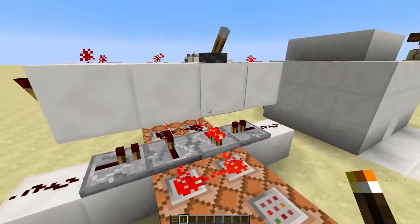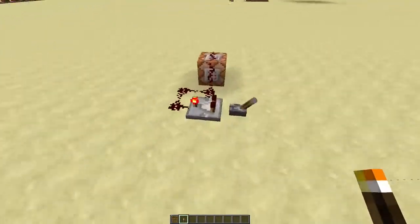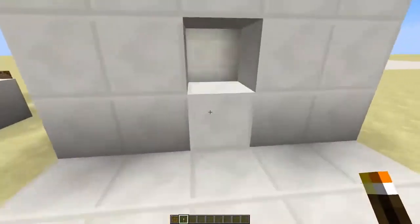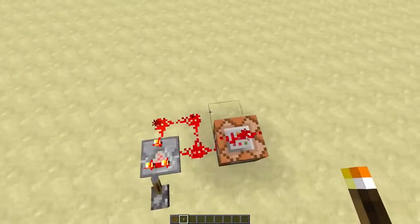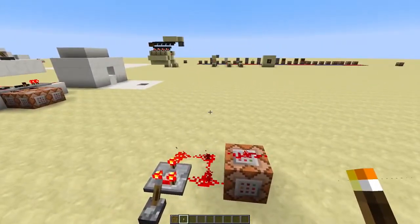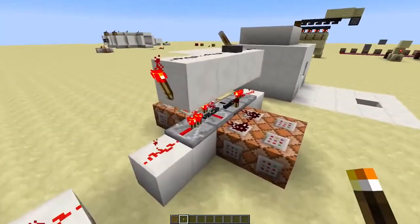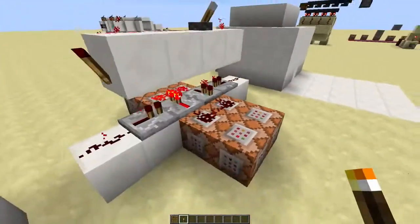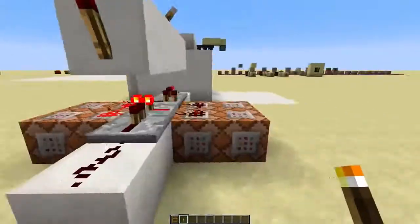These clocks are a bit different. You can't just use a comparator clock like this, because as you can see it will start flickering. That's because a comparator clock only fires the command blocks once every two ticks, and this one needs to fire every tick. So as you can see it's going to toggle between those redstone dust.